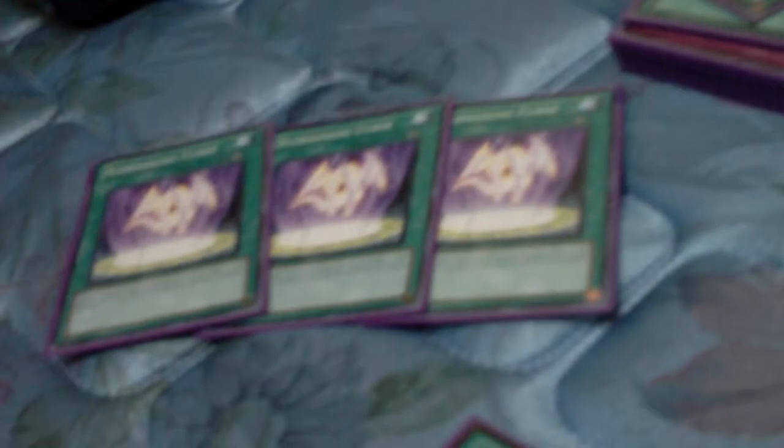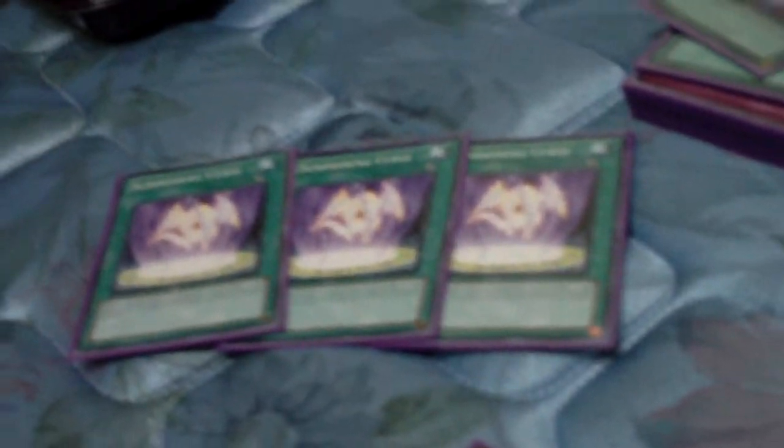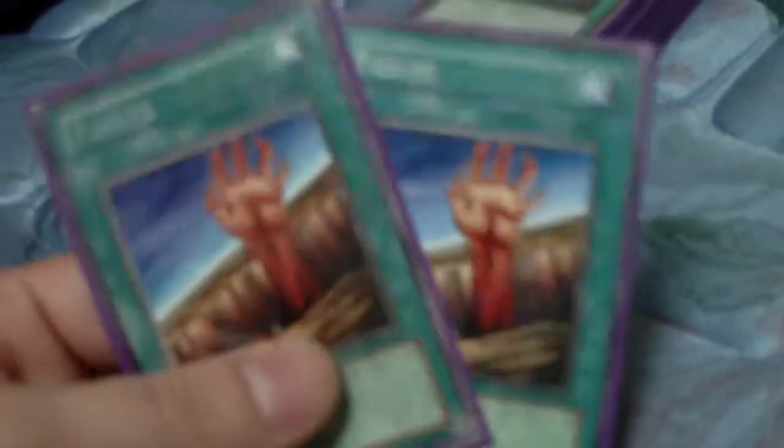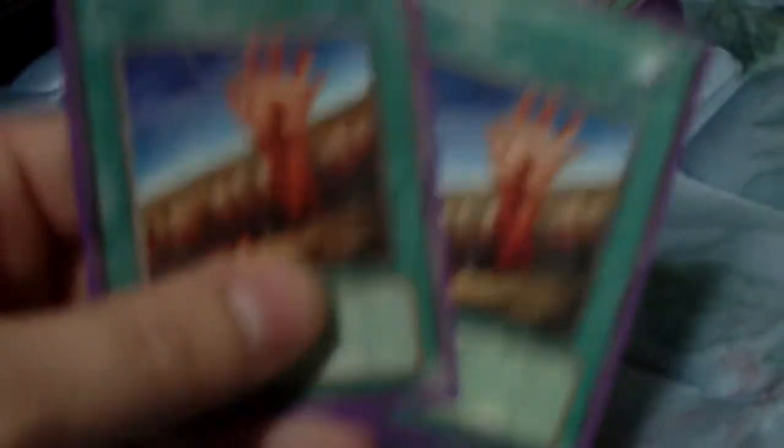The card that saved my arse all day long — Summoning Curse. Broken card. I've explained this card a hundred times, but it is honestly amazing. Two Smashing Ground — if they have a monster I can't power over, smash it out of the way. Same theory with Fissure: if I can't get over it, get under it and drag it into the ground.